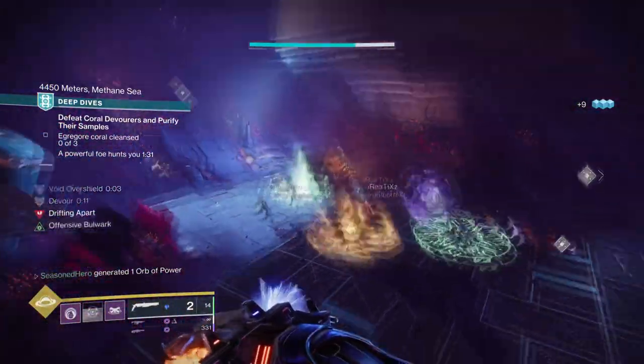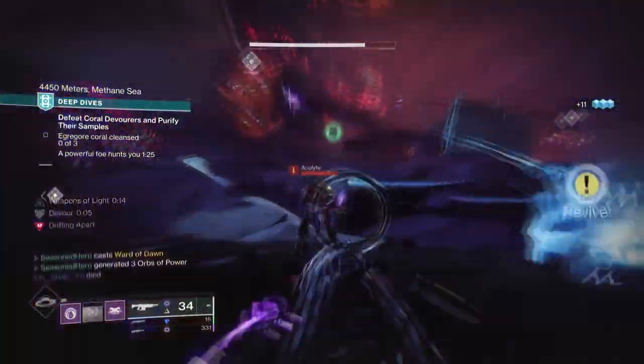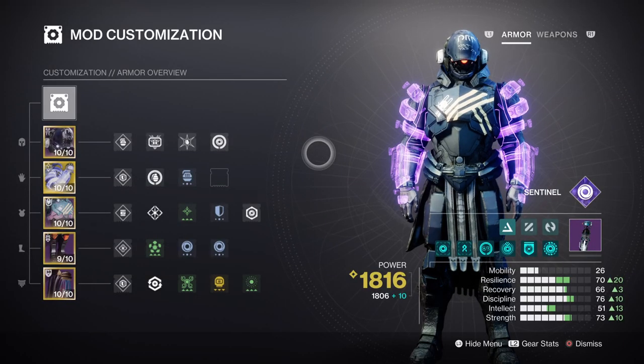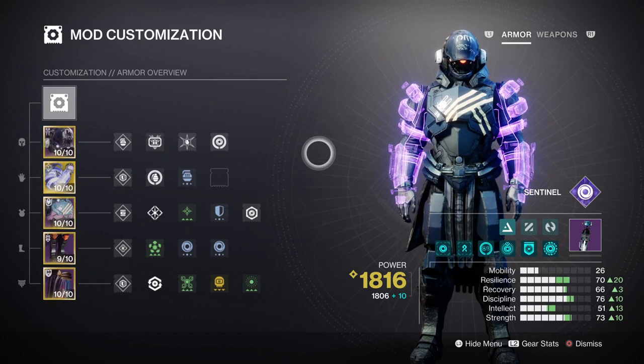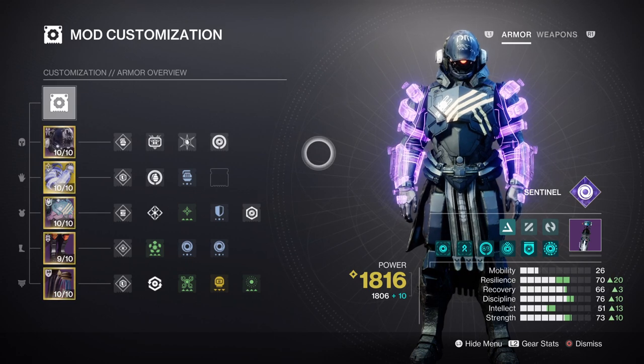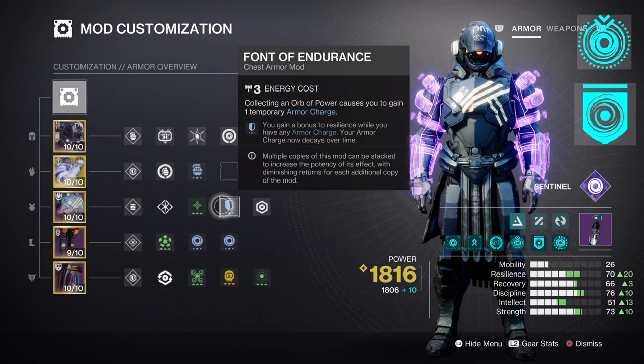For the mods and stats section, as we are using No Backup Plan instead of the standard Helm of Saint-14 or Helmeth 714, our focus should be a lot more straightforward in terms of support on base abilities. Resilience at tier 10 is ideal for the 30% damage reduction and also for faster class ability regen, which will play a huge part in the build. However, tier 7 is a good spot to aim for, as long as you make full use of those void breaches — which give a 10% class ability regen — and the Final Endurance mod that gives plus 30 towards resilience stat while your armor charges are active. If you want to make full use of the seasonal void mods, then Onto the Breach and Protective Breach are two key mods that can make the build even more sustainable.